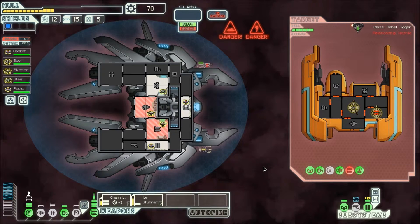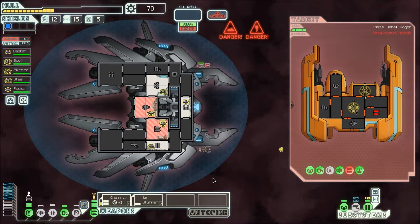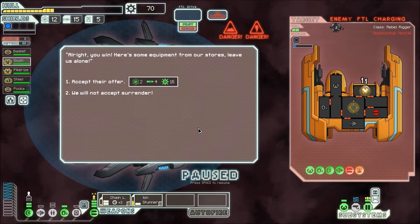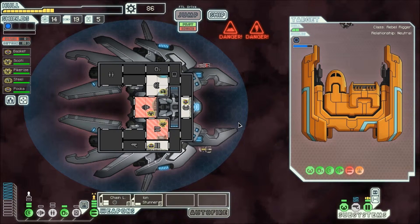The enemy ship appears to be powering up its FTL, trying to escape. They say: all right, you win — here's some equipment from our stores, leave us alone. I shouldn't have accepted it, I wanted to kill them. Oh well, whatever. It is what it is.